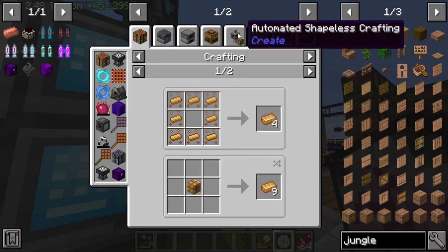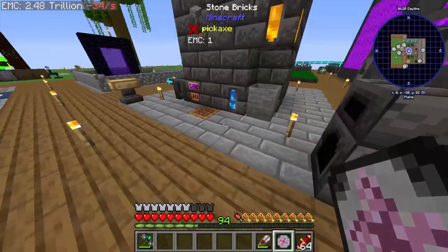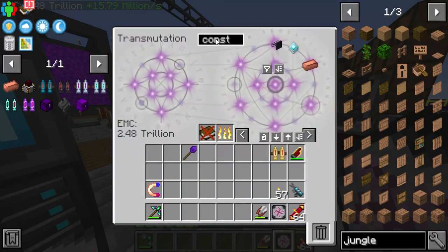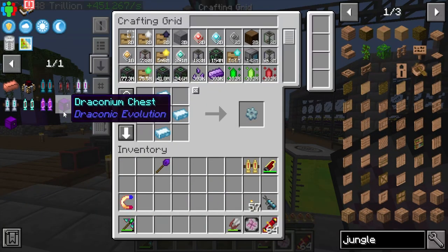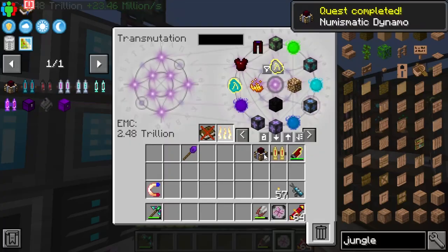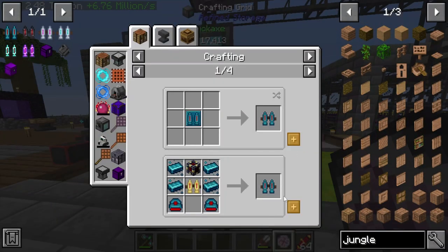Constantan is going to be a mixture of copper and nickel. Constantan acquired — grab a few stacks and call it a day. Now that we have Constantan we should be able to make the Numismatic Generators we need. Numismatic Generators are what you use in the GTNH mod pack to create your power, I believe for MV, HV, and maybe EV.